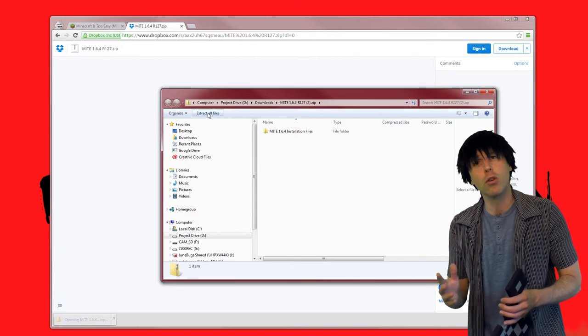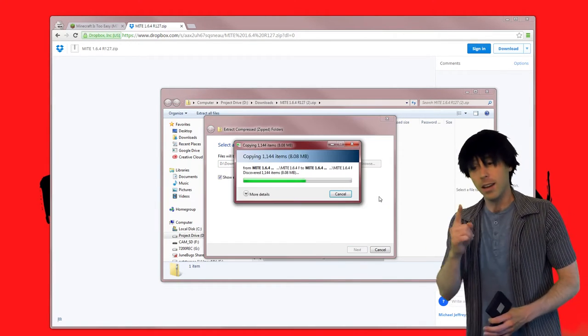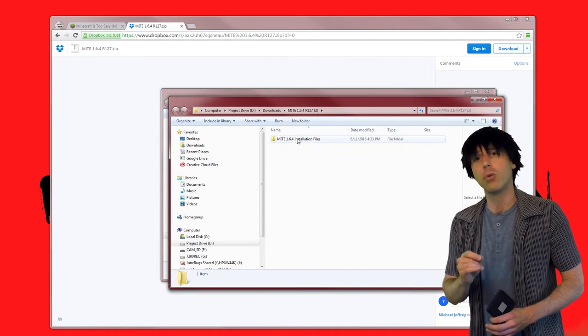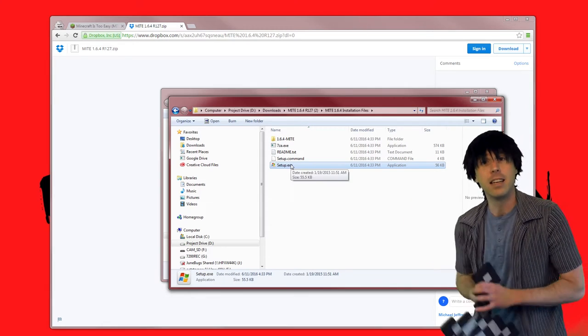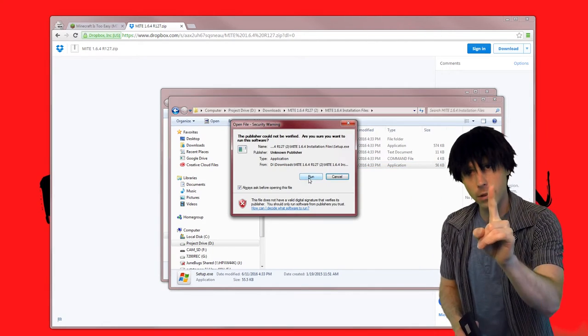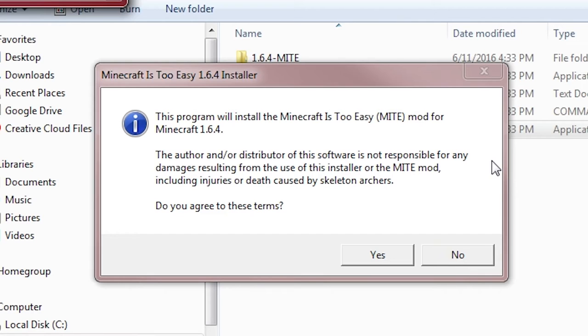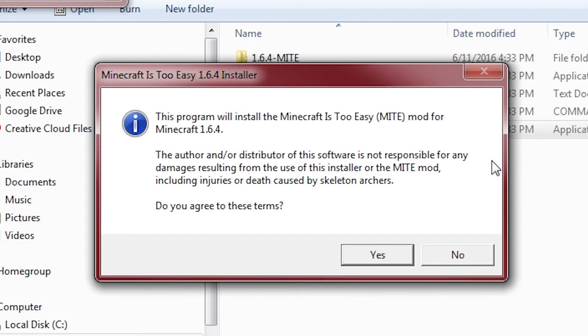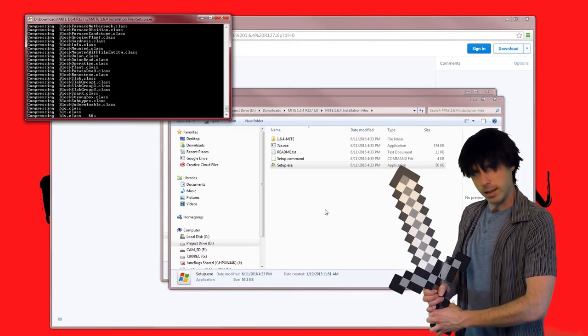Once downloaded, extract it to a location on your computer where you won't lose it, because I can't help you find it if you do. Then, once extracted, click on the Installation Files directory. In that directory you'll find Setup.exe. Run that setup file, and very carefully consider whether or not you agree to the terms and conditions. The author and/or distributor of this software is not responsible for any damages, including injuries or death caused by skeleton archers. If thou art brave enough, agree to the terms.